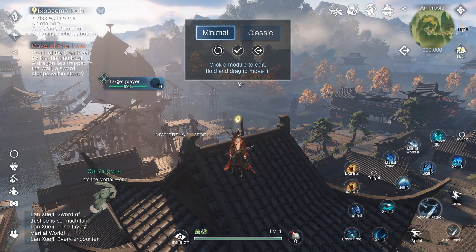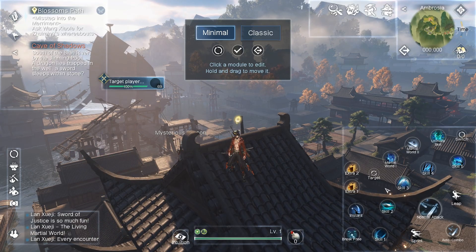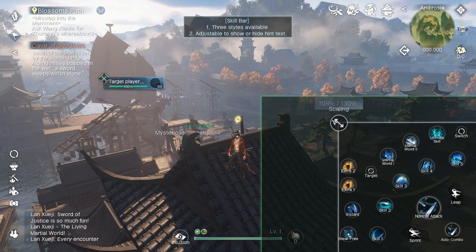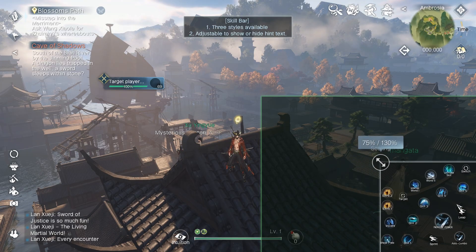You can move almost all of these things independently. The first thing I hated most was the skill bar icons — they are way too big. You can scale them; if you like them big you can make them big, but I like my icons really small. So you want to put this to the minimum, which is 75.